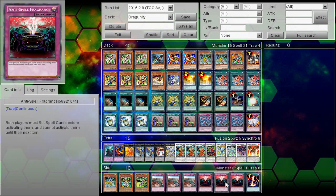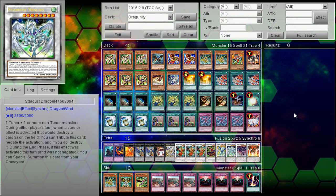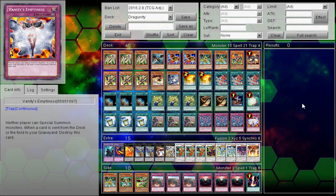Don't pay attention to this side deck. Anti-Spell Fragrance is definitely not something I would consider siding in this deck unless you were in a format where you knew you were going to go first every single time. Imperial Iron Wall, yes, definitely. Anything you would put Anti-Spell in against, you would also just be doing the regular combo and trying to draw Dragon's Bind as well.